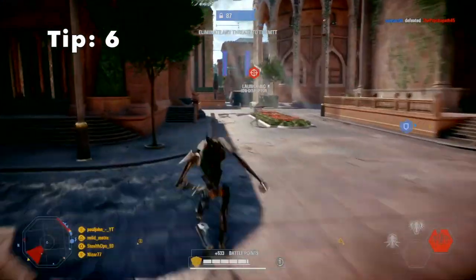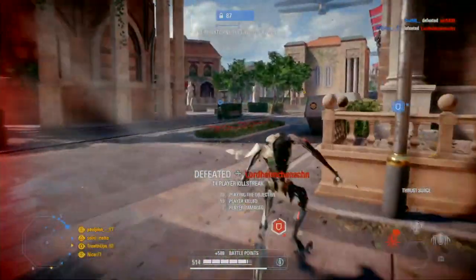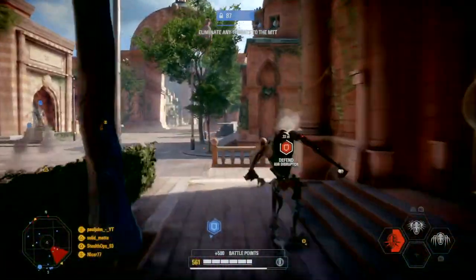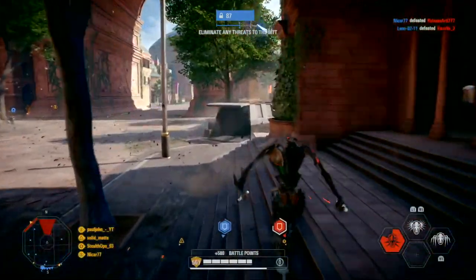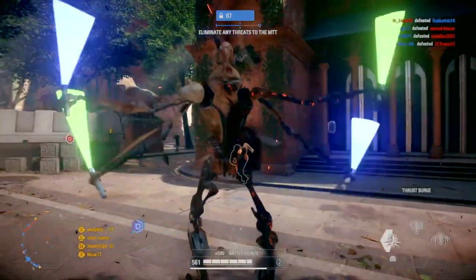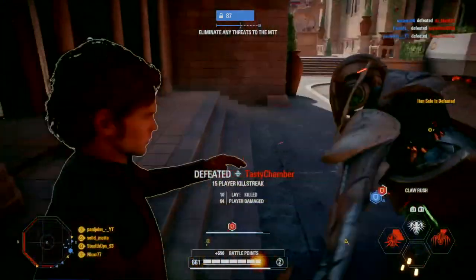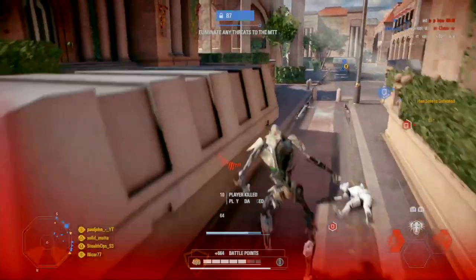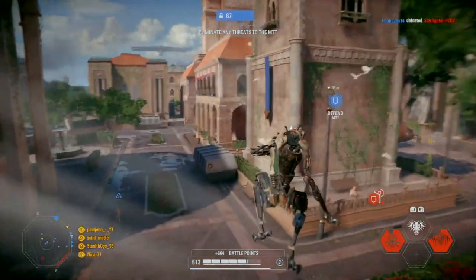Tip 6: while playing as General Grievous and you face off against Obi-Wan or any other hero, there's a really effective ability combo. When you hit your opponent with his thrust surge it will knock them to the ground, then quickly follow up with his claw rush — that will knock them down again. When he is knocked down the second time, cancel the claw rush because the stomp animation will also deal damage.